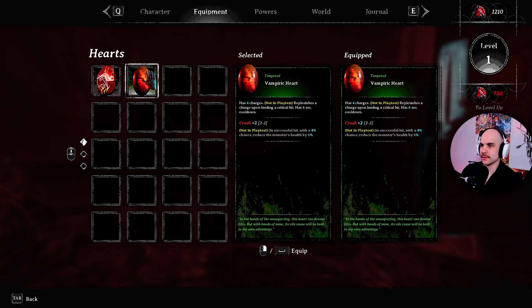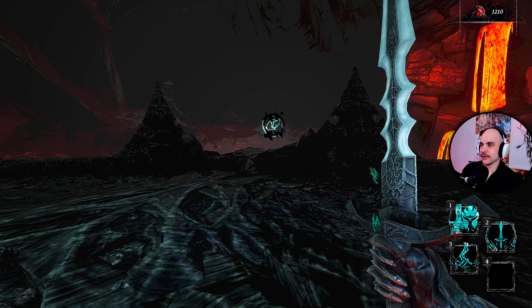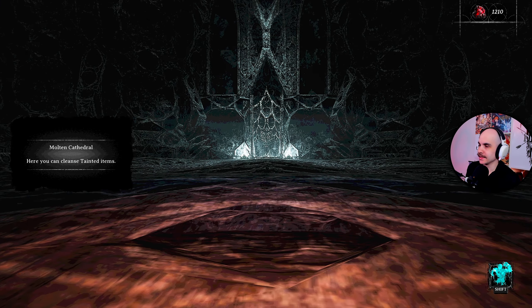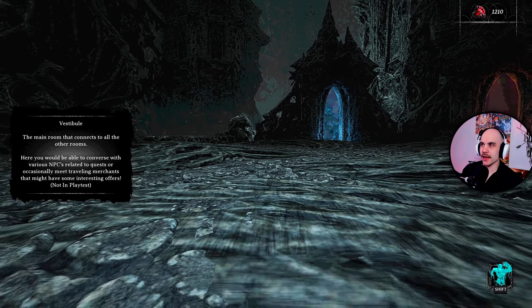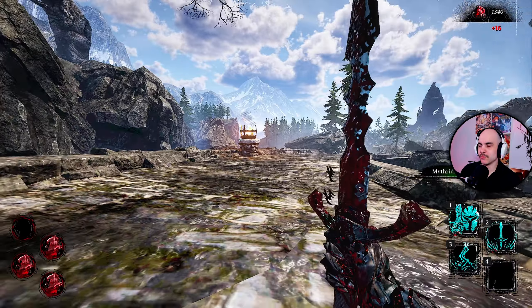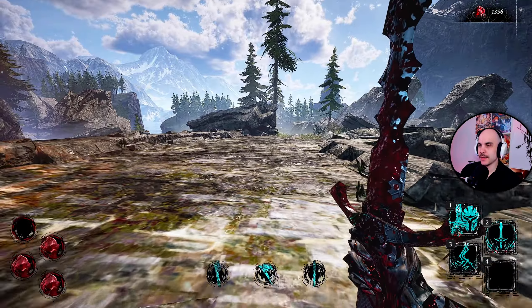It even looks cooler. In the future you will also be able to craft new items — that would be so nice. So I guess this is gonna be a spot where there are a lot of NPCs in the full game, just not in the playtest. Let's go try this new sword — I actually got a blue sword, that's pretty nice. It does seem to do quite a bit more damage.